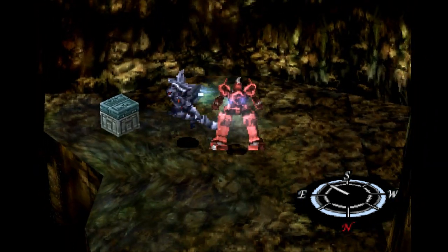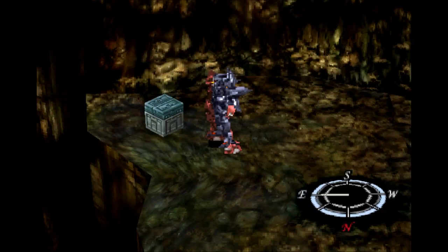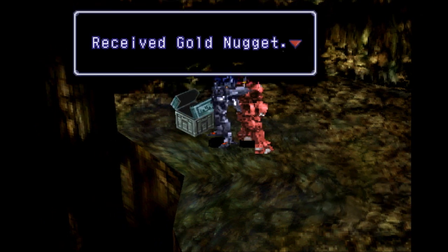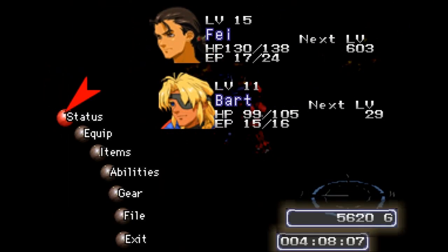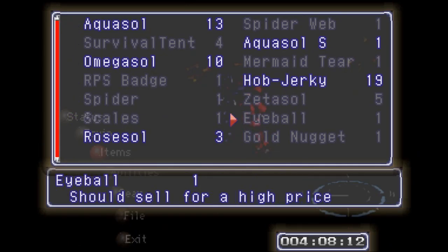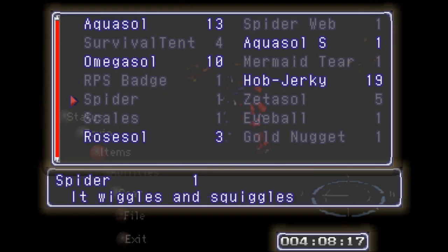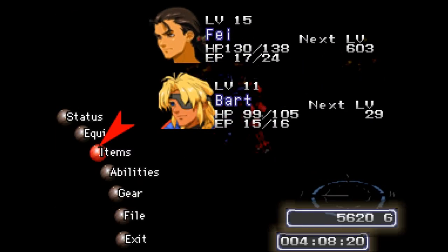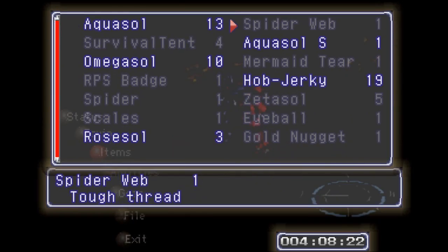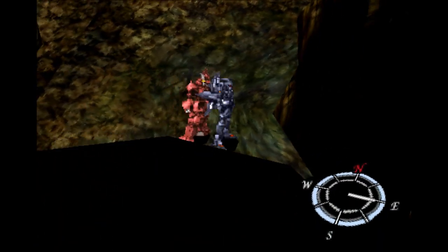I saw something, and there it is — but first we have another fight. Any new enemies? Nope, we fought you guys before. We get a golden nugget — I assume I just have to sell that. One of the scales anyway should sell for a higher price. So basically they're just saying sell it. What's with the spider? It wiggles and squiggles. And the spider web? Tough thread. That does not help me out at all, thank you so much for that, game.